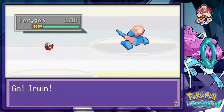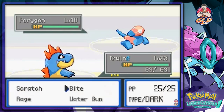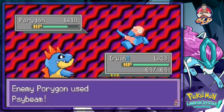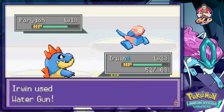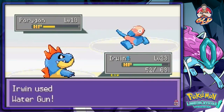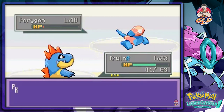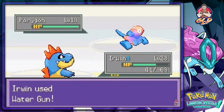Here we go again with another battle against our rival Zane, and he's coming out with a Porygon. Porygon wasn't that difficult to beat before, just weird because it kept using Conversion. It's learned a new move, Psybeam, so we need to be careful. It uses Double Team making things difficult, and then uses a Super Potion.